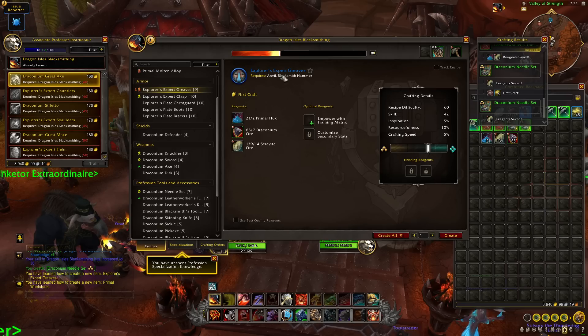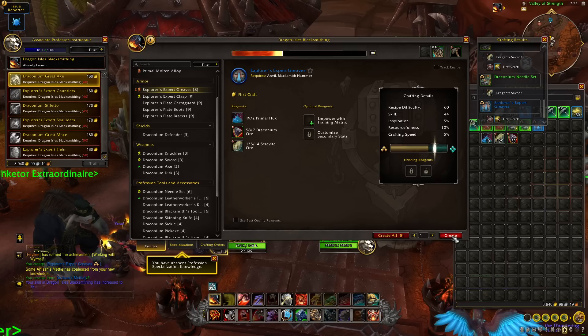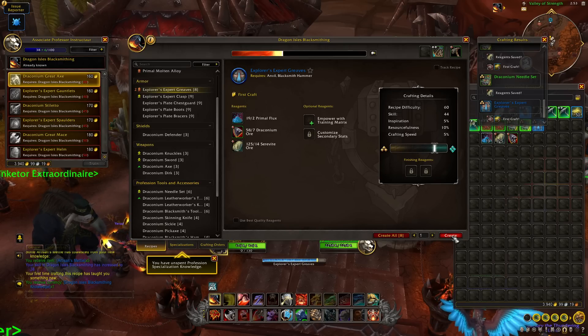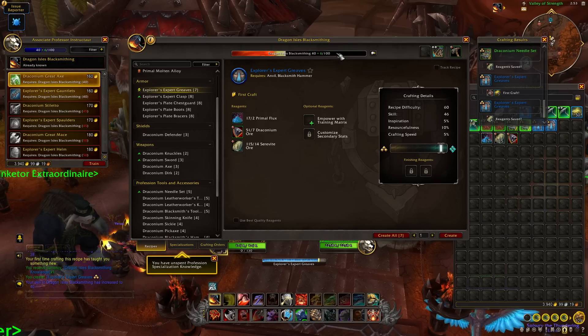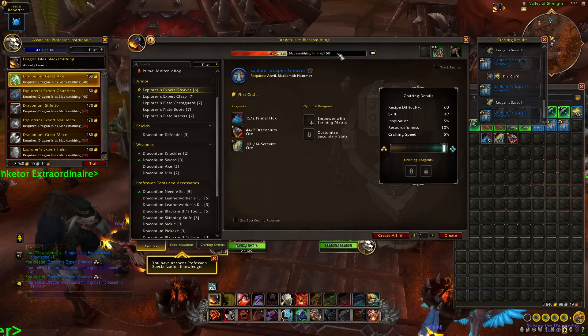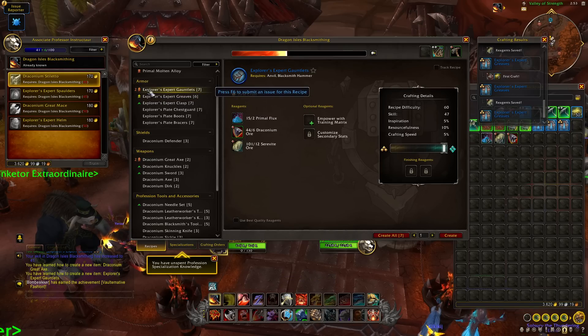Everybody is going to want quality three, four, or even quality five versions of gear. Let's make three sets of Explorer's Expert Greaves for a handful of skill points — if you have a character that can use this equipment, make sure to utilize it. That puts us to skill 41. From here we're going to make some Explorer's Expert Gauntlets, which are guaranteeing skill points and are much cheaper to craft than weapons. Two of those should get us to skill 45.